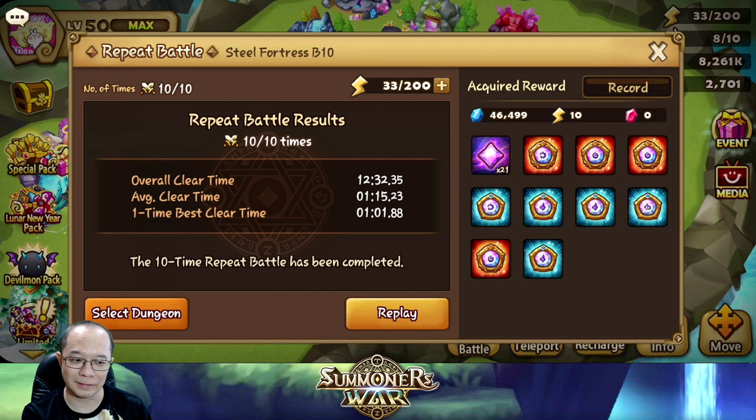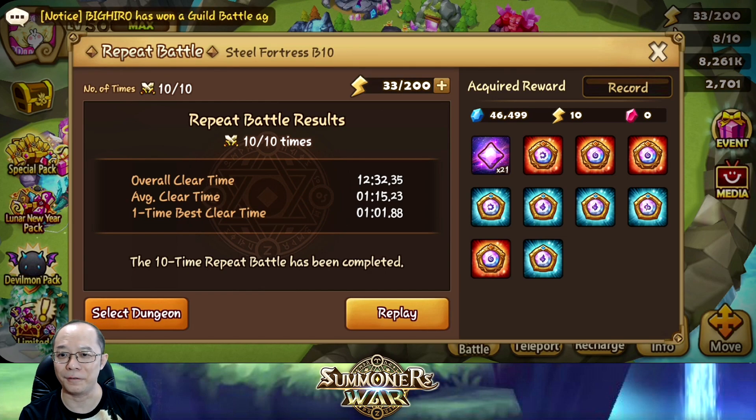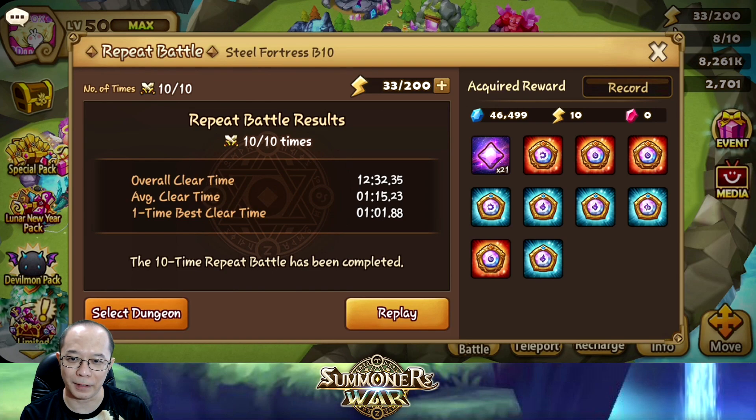I'm concentrating on farming artifacts for now because I kind of neglected them. We need to find more to get better rolls on the percentage, because the power-up is also getting buffed — when you power up you can get more. All my previous artifacts could be obsolete and we need to change them. I got good ones for my Ikaru so I'm happy with this. I hope you also farm more on these artifacts and improve your monster stats.